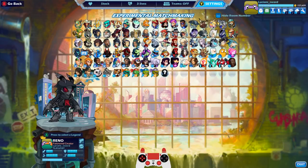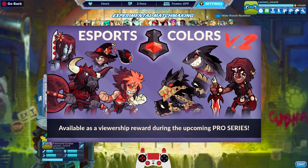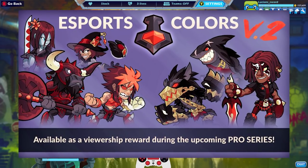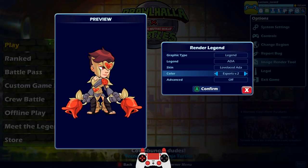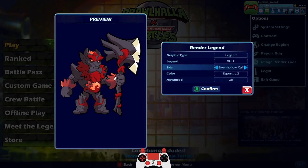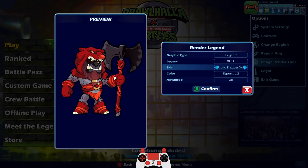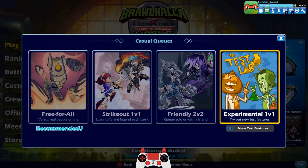How's it going everybody, LucianSword here playing some more Brawlhalla for you today. I'm going to show you my brand new Esports Colors version 2. I got not one but two legends with Esports Colors version 2. If you don't know what they are, you can go into the image render tool on PC. Version 2 colors almost remind me of inverse home team colors but with more red. Unfortunately you don't get to choose which legend you get - it's random, just like regular Esports. You have to watch twitch.tv/Brawlhalla esports streams to get them through viewership rewards.